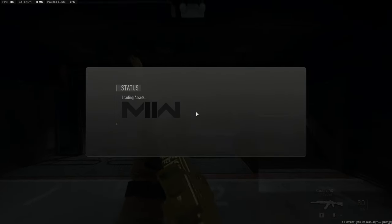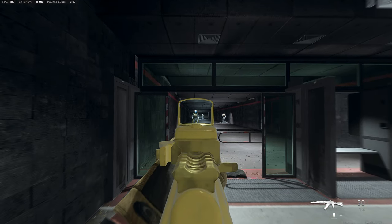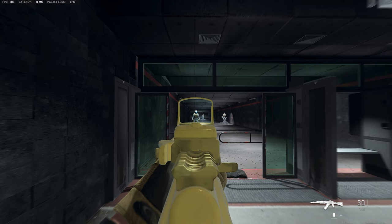This right now is at the normal default range. I'm backing up all the way to the wall so you guys can see. This is how it normally looks — there is a little bit of idle sway when I'm pointing right at the dummy's head.